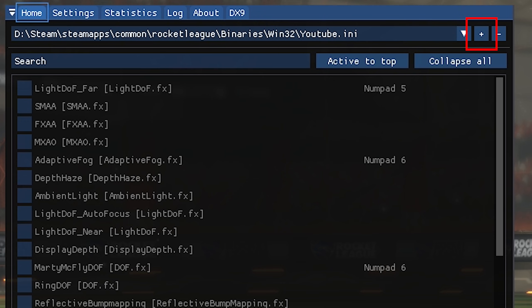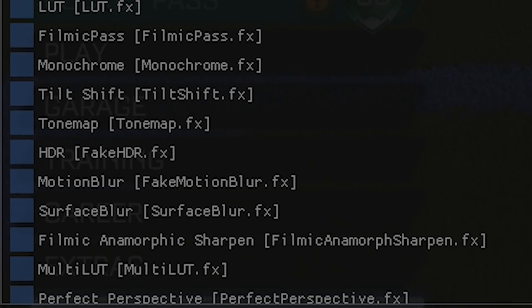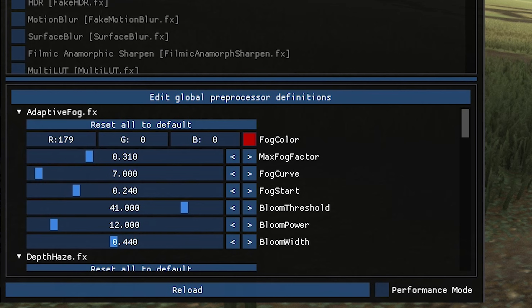Click the plus and name it whatever you want. All the names that you see are shaders that are installed — click the checkmark and it activates them. Underneath that, where all the sliders are, are all the parameters for the shader itself.